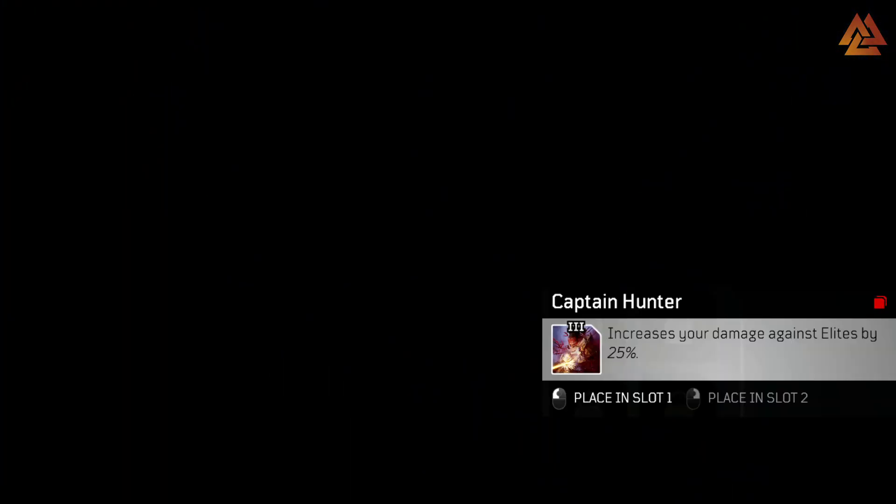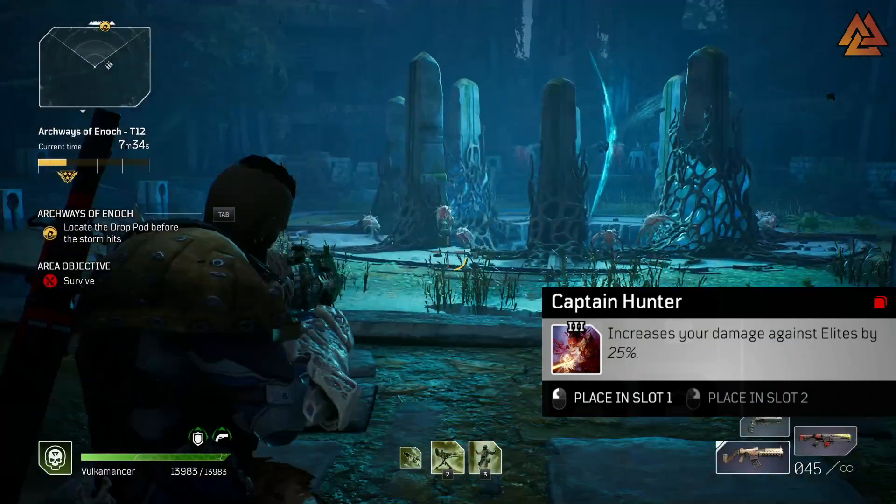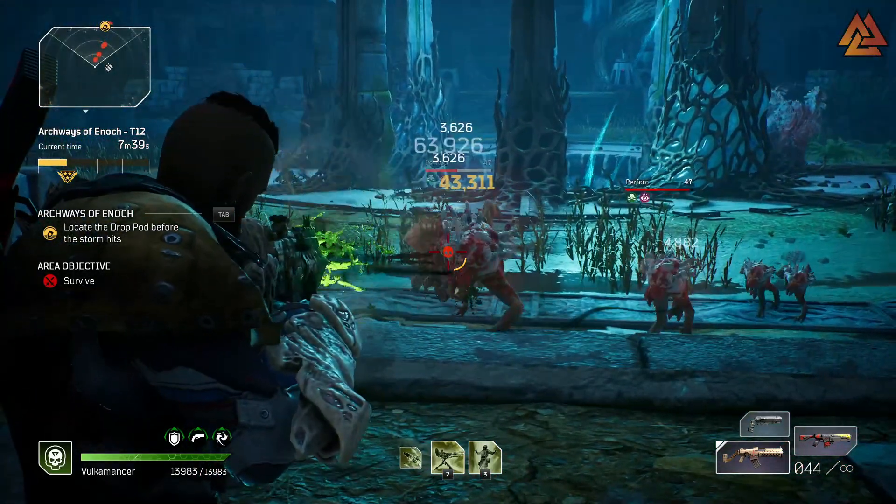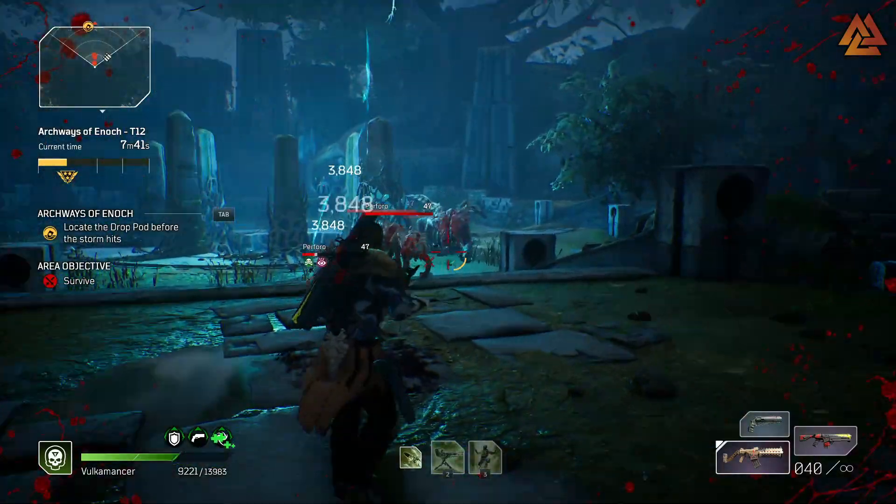Number three is Captain Hunter, which is just a flat increase to all damage done to elites by 25%. Nothing fancy, just big damage. Try to get this one and equip it onto your gear.